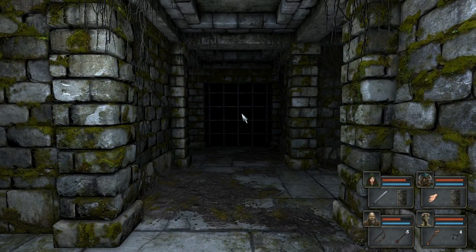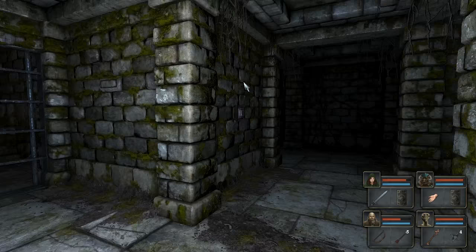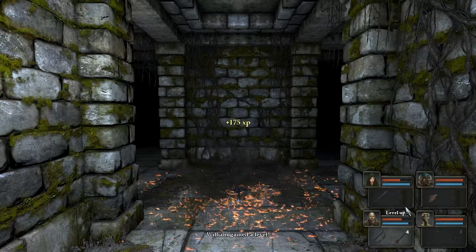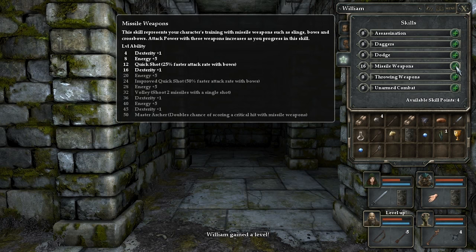That has opened something. That has opened... I don't like that it's opened that. That is a way towards yet another spider, isn't it? Oh, that is the way to yet another spider. Aha! But William has gained a level! Which is nice. What do we get? Four points, which means more energy! Which is always good.